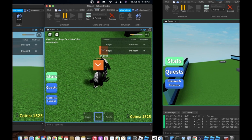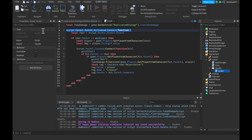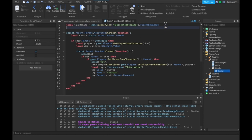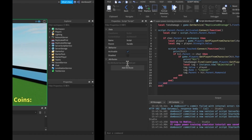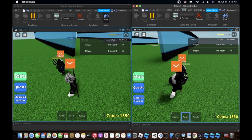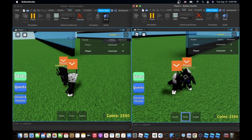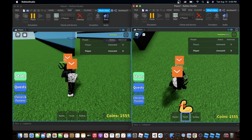Also one change I made that I forgot to show: in the punch tool I replaced the while-wait loop with script.Parent.Parent.Activated:Connect(function) so that we can only damage players when we click and use the punch tool. If I punch him nothing happens since we have the same amount of endurance.